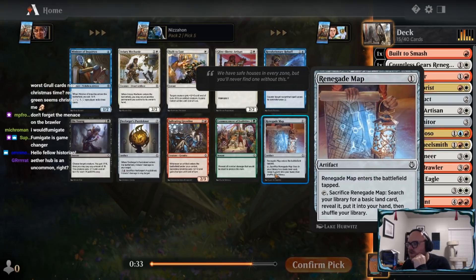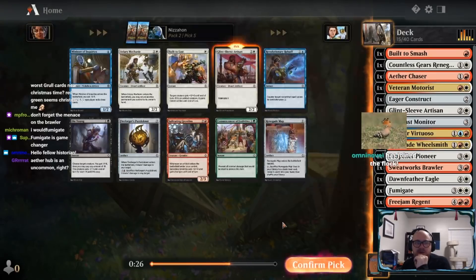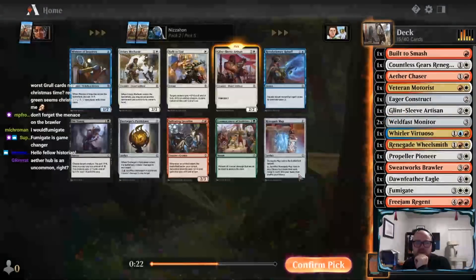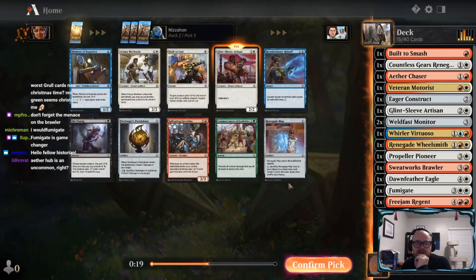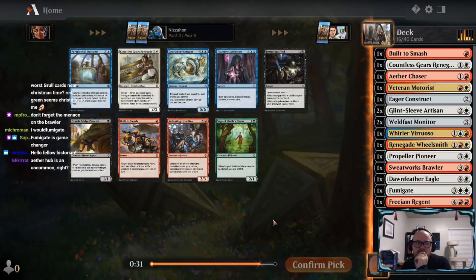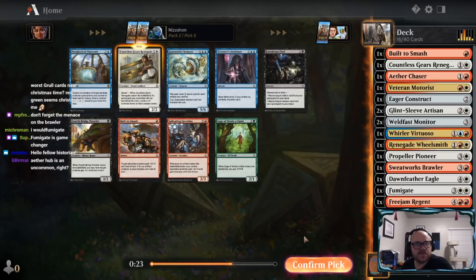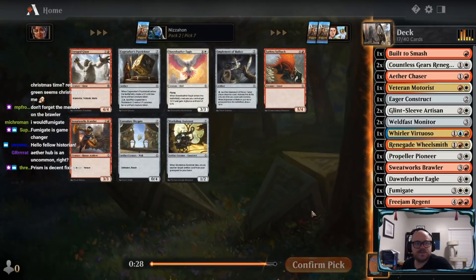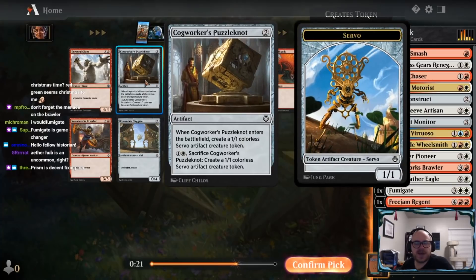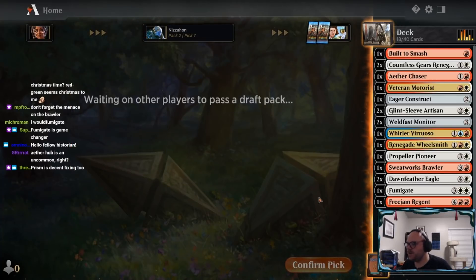Here's a Renegade Map, speaking of fixing. I kind of think I just grab another Artisan though. Built to Last is a nice trick too. I like Built to Smash. Puzzle Knot isn't bad, but it's really the map or the Artisan here, and I think we'll take the Artisan. Probably another Renegade here - we could stand to lower our curve a little bit, so taking a two-drop is fine. Dawnfeather Eagle number two - pretty interested in that. I think that's what we take here. It was such a good common when this set was brand new. The Prism's here too - there's a decent amount of fixing.